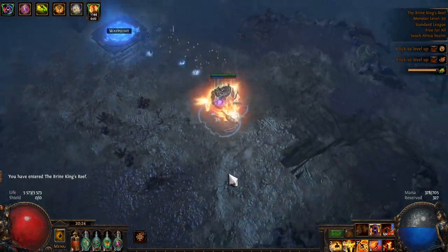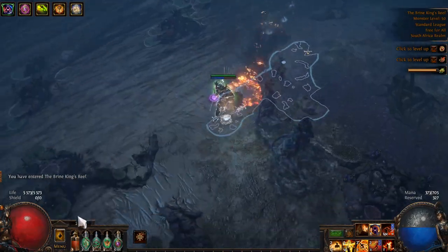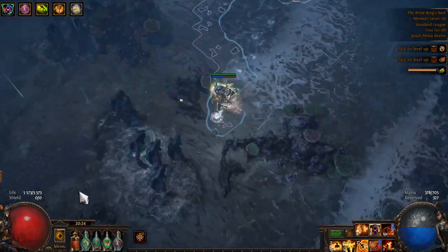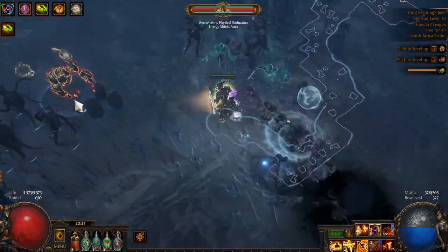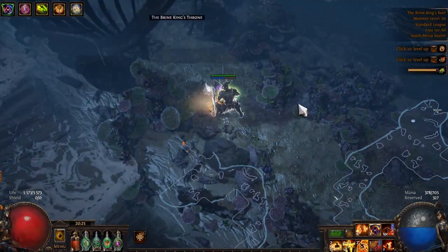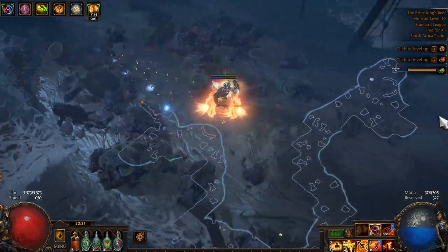For the Brine King's Reef, I like to hug the screen-right wall. Once you get more confident, you don't have to do a hard hug — you can sort of go straight and keep it in your periphery. But if you're not confident, just hug that screen-right-hand wall and make your way down. There are plenty of mobs in here, lots of magic and rare packs, so you're getting a lot of experience along the way. Once you find this little break, you can just hug one of the walls.